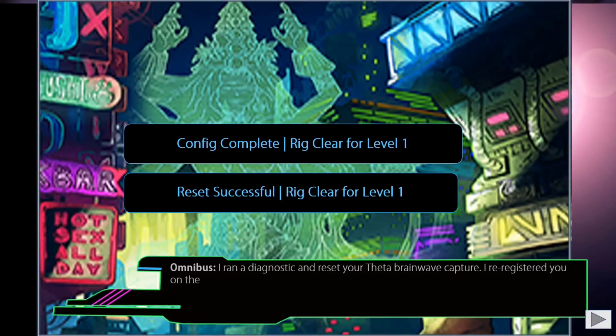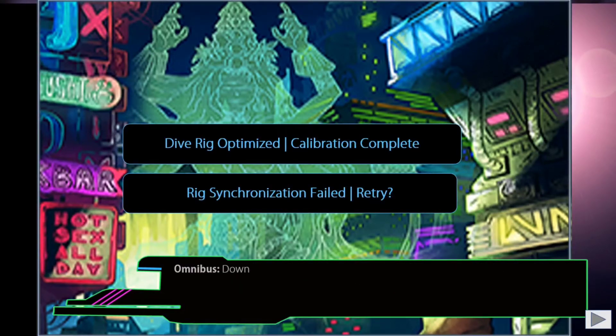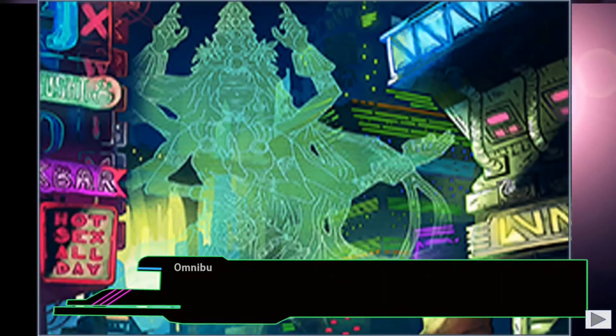You can have a reset or you can have your configuration and make sure that your rig is ready for level one, and you go through those selections. Once calibration is complete, she will tell you that you are ready for the dive and say, as it does here, 'Dive configuration complete.'